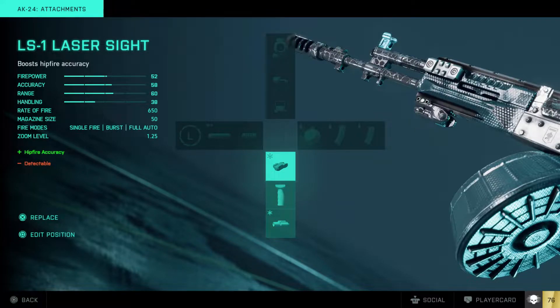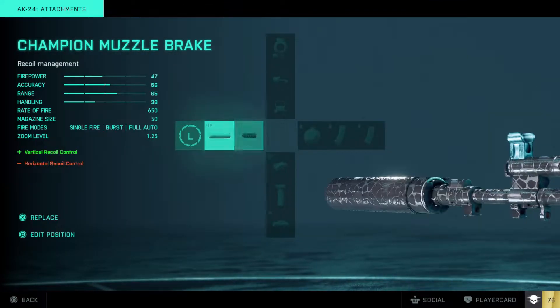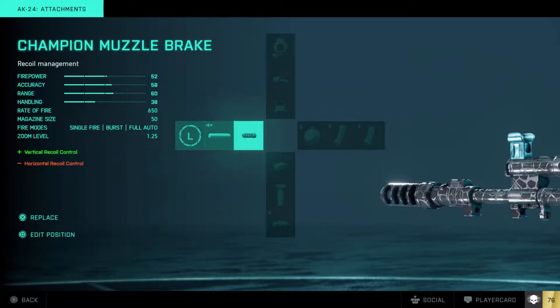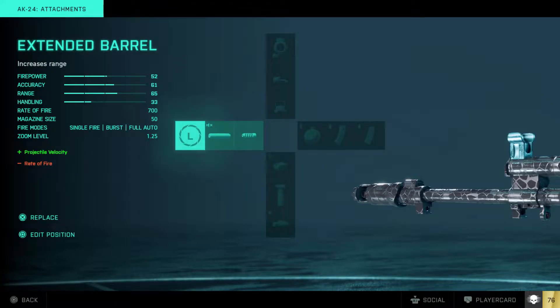Except if you are McKay, you might use another one. For the barrels, I use the champion muzzle brake just for the vertical recoil, because the AK only has vertical recoil — it doesn't have horizontal. Of course, suppressor when you are in close ranges, and the extended barrel for far ranges, which also increases your rate of fire to 700.